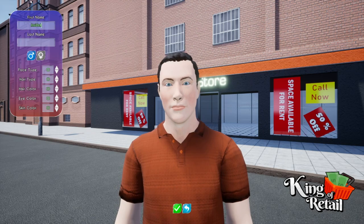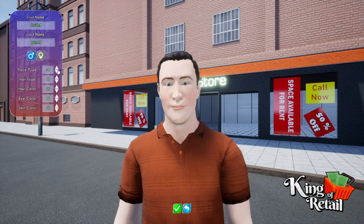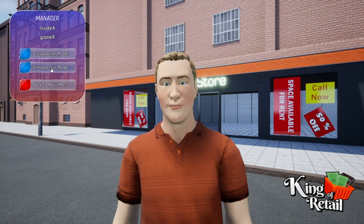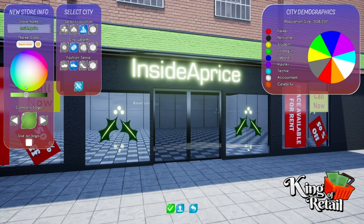Let's create a manager. First name would be 'Inside a' — there we go — and our surname can be 'Gamer,' capital G. So how do we look? None of these really match me but this one will do. Hair, green eyes, skin color with a bit more tan. There we go — the manager is ready. We got corporation mode which is like a career mode where we go into different shops and get bigger and bigger, or we just do our own. I think that's what we're going to do — our own store — and we will call this 'Inside a Price.'